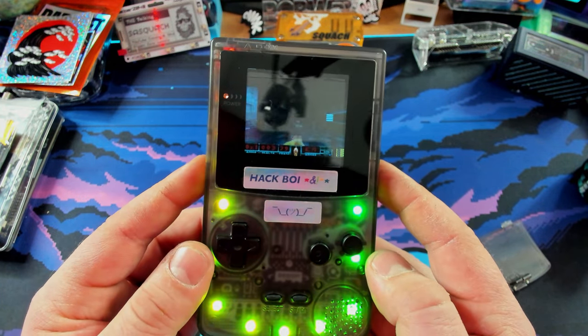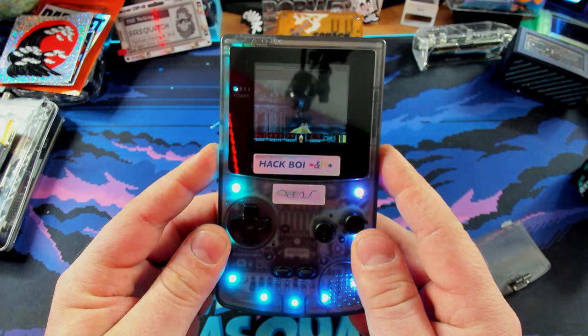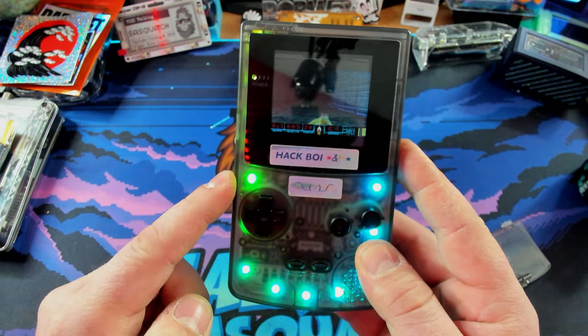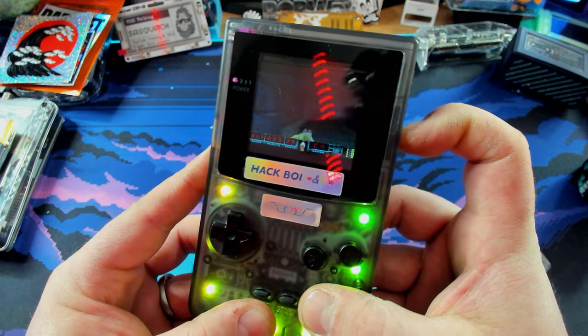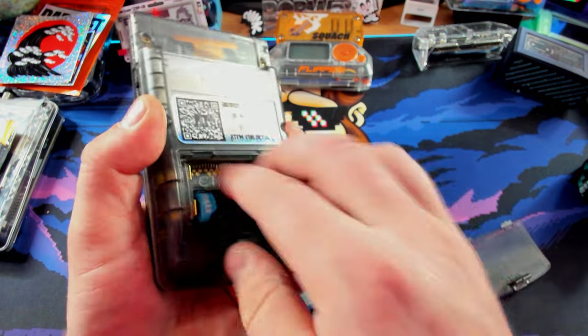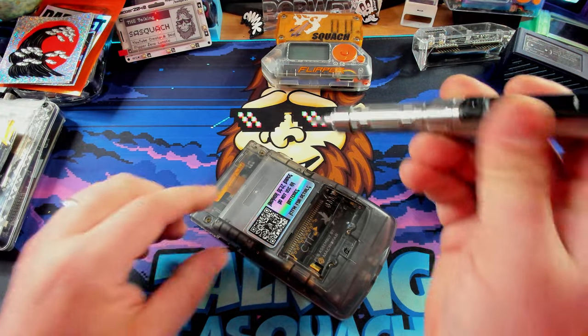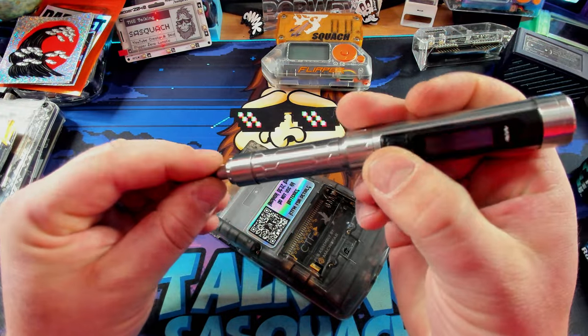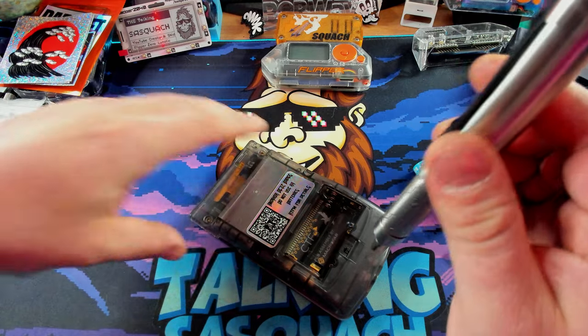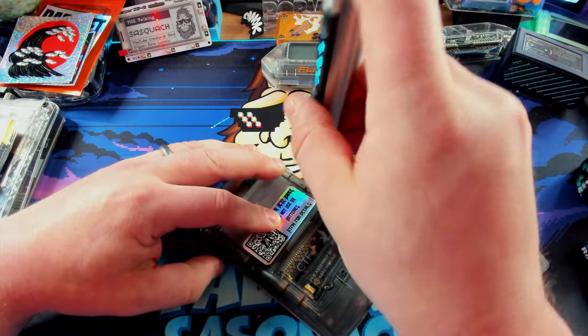We're going to go ahead and take it apart and take a closer look because I haven't even opened this thing yet — I'm psyched. Hopefully I don't break it, I'll be devastated. But let's take a look. First things first, power off and pop out the batteries. So let's grab our electric screwdriver from MiniWare — I absolutely love this thing. It's awesome. It's like there's four screws for this guy.